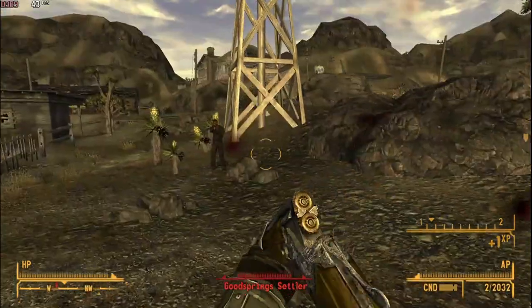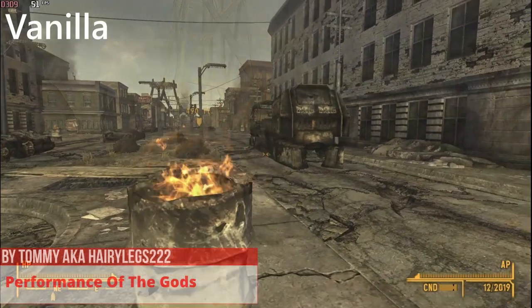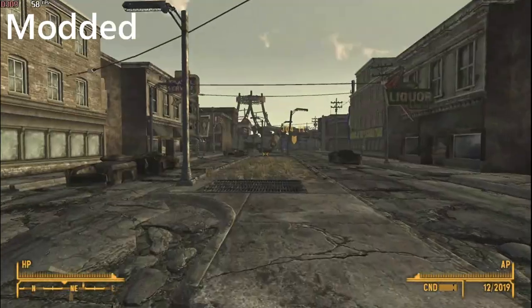Now with all the technical mods done, let's start with mods with actual visual differences. The Performance of the Gods mod disables a lot of references and removes a lot of clutter from the map to help increase performance.